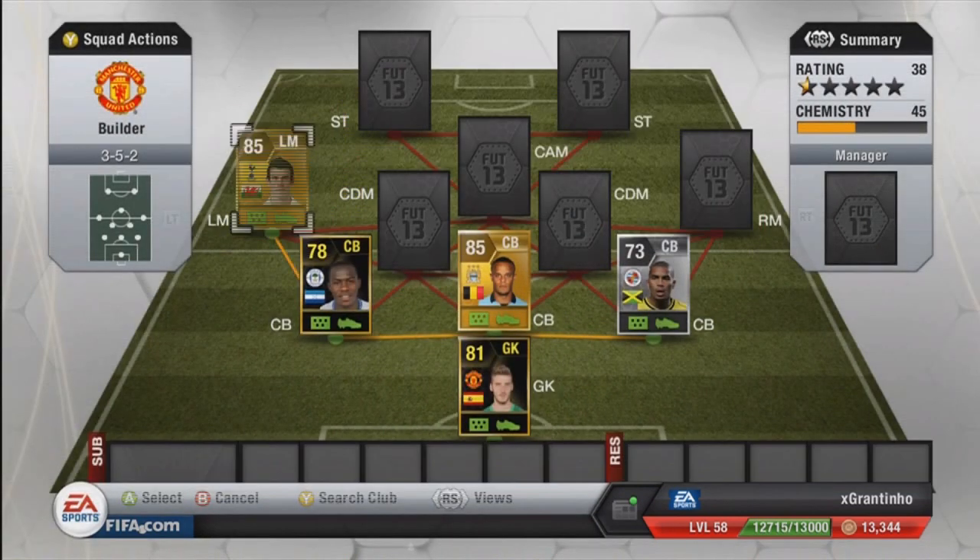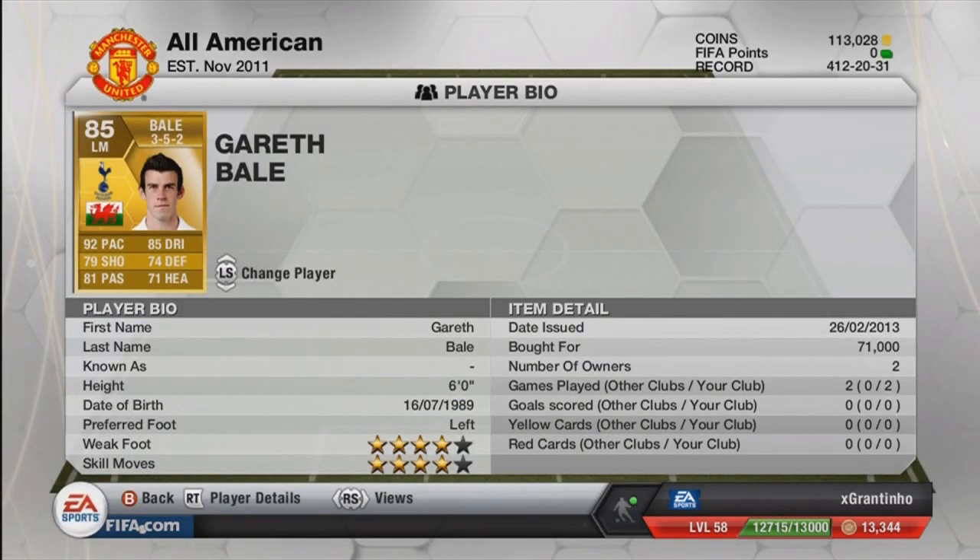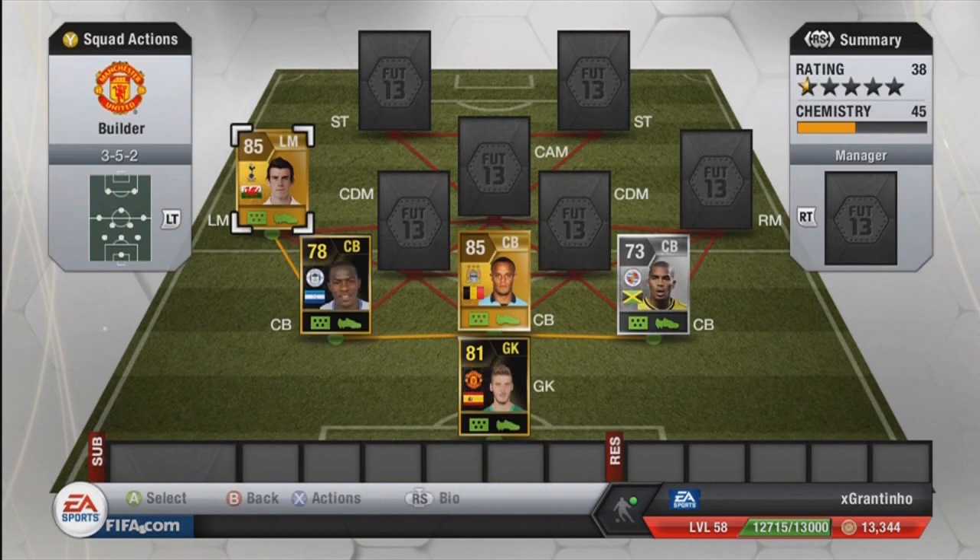Left mid is Gareth Bale. Due to his amazing performances in real life, he's gone up a bit — I remember when he used to go for around 35k, and now he's at 71k. I feel he's wasted at left mid, to be honest. I think he's better suited to a left wing or left forward. You can go for the two Informs — the 86 or 87 — or the CAM version for around 2 million coins. But I'd probably get someone else there, like Narnie, for the skills.